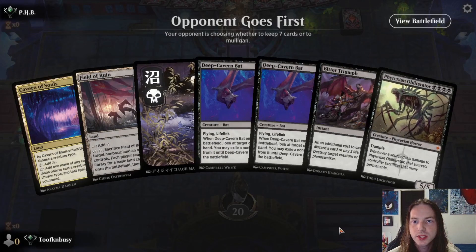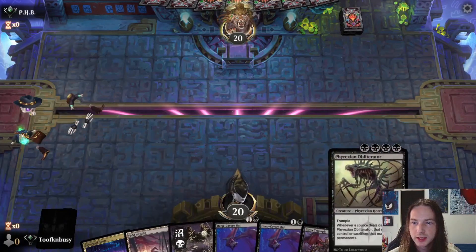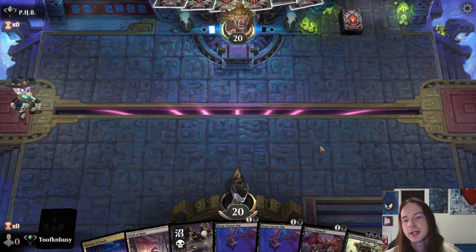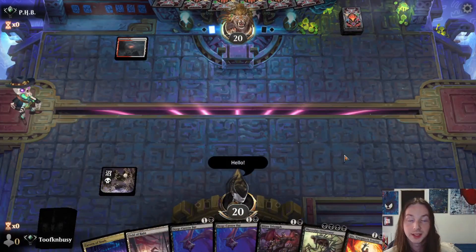Opponent goes first. This hand is pretty bad — we'll try to keep it. There's no way to get the Obliterator on turn four though. I would really like to draw a Duress. Of course not. Drop the land, hit him with a hello.